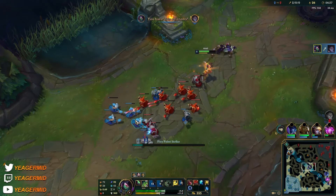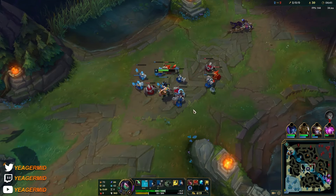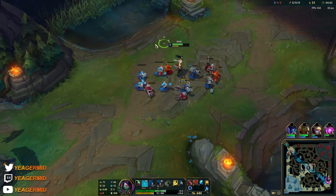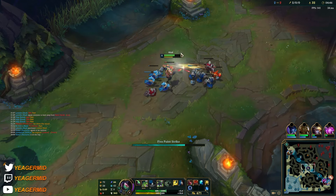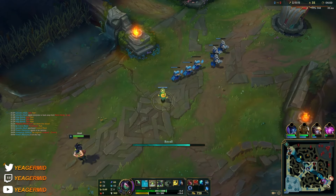We're going to pick up another kill right here. She can be really obnoxious because of that W's Shroud — makes it really, really hard for the opponent to trade with you. I'm going to place a ward here and then back off once again.